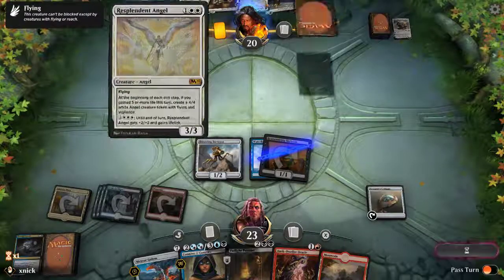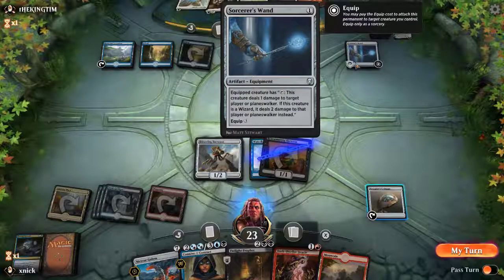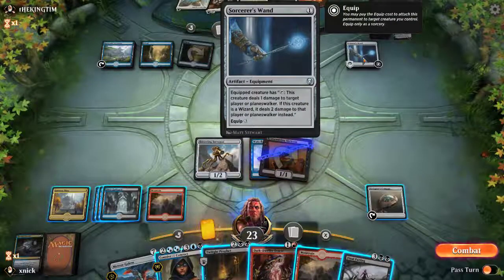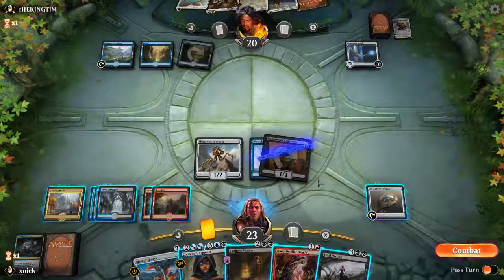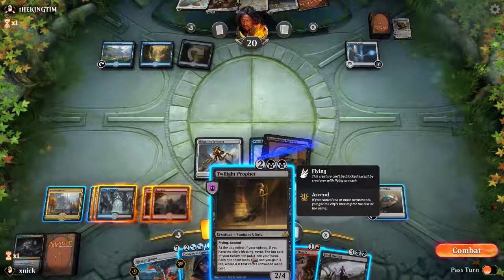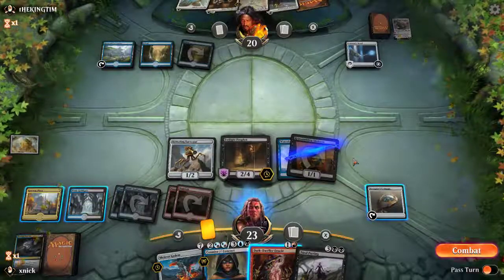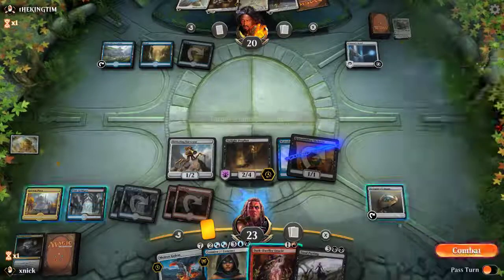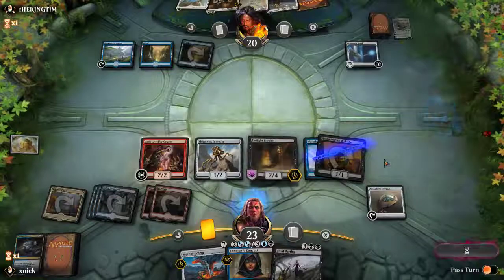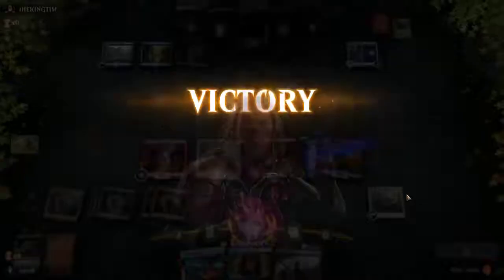The opponent now has two unknown cards. Final Parting — that's pretty sweet, since we can now try to find the planeswalker. But I think we should play the Twilight Prophet first, instead. We go to combat, attack with the Surveyor — and now the opponent has left the game. They did not like losing the planeswalker, apparently.